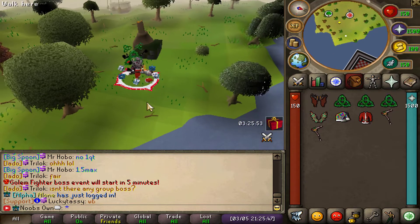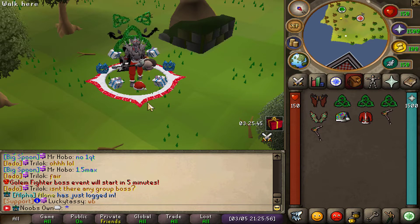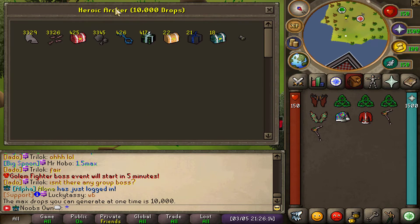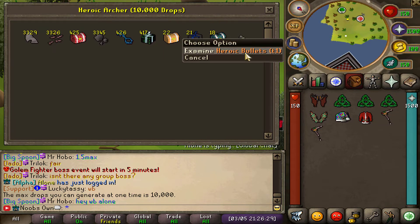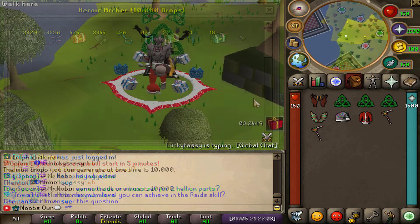A brand new Drop Generator has also been added, which is an interface players can use to test their drop rate and simulate the loot they would get from a set number of kills. For example, if I type '::drop 34777 10000' — where 34777 is the NPC ID and 10,000 is the kill count — it simulates 10,000 Heroic Archer kills. This shows I'd get around 3,000 of various items, 400 Bronze Cascades, 400 Fantastic Keys, superior mystery boxes, and only one Heroic Bullet — which is quite unlucky. You can run this simulation as many times as you want.